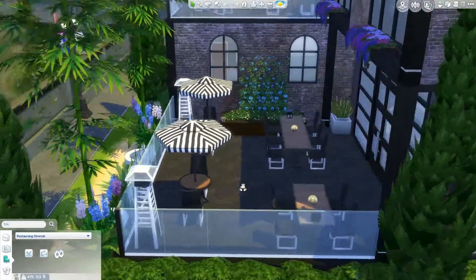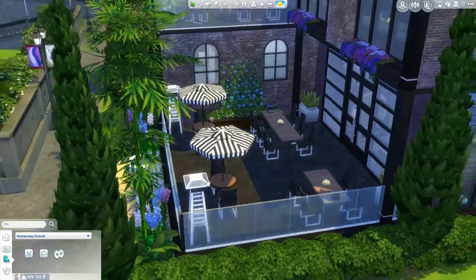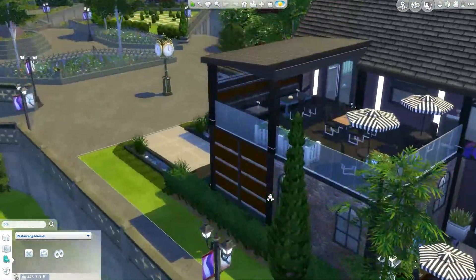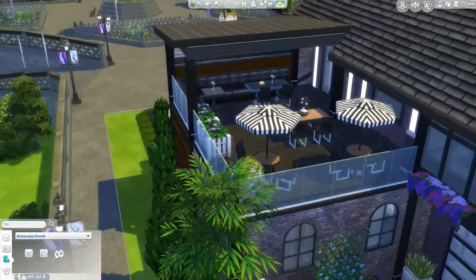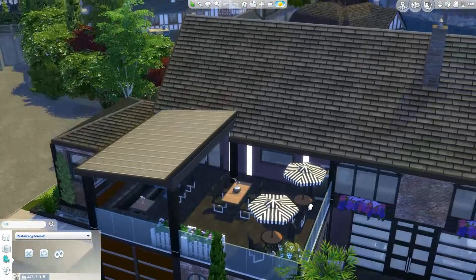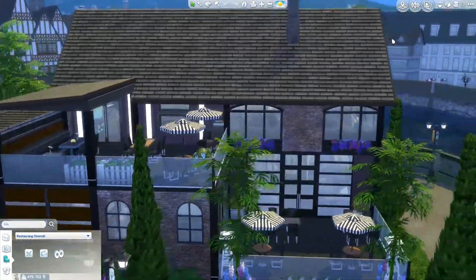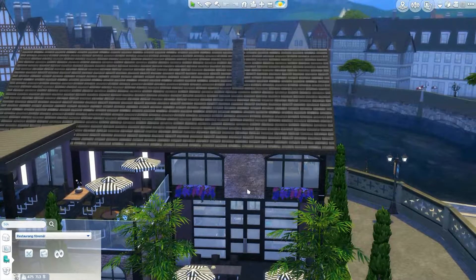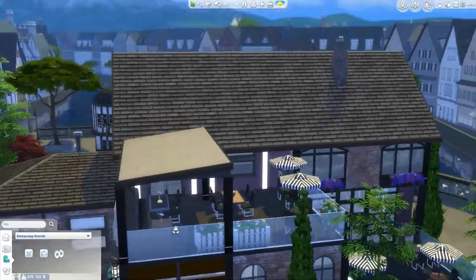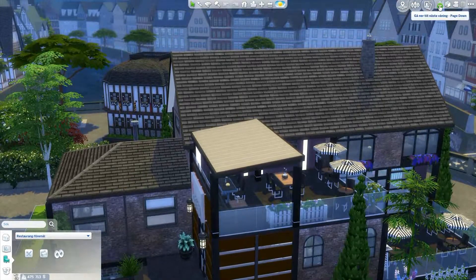Outside you have about four tables — one really big one, two smaller ones, and all these heating lamps. Up here we have some couches underneath a roof and some more open seating. I'm actually quite fond of it. A lot of the things are from other stuff packs, not just this game pack — because then it would be a really boring restaurant.